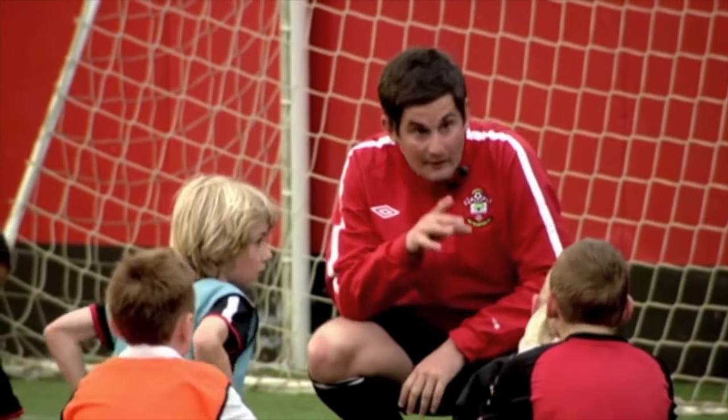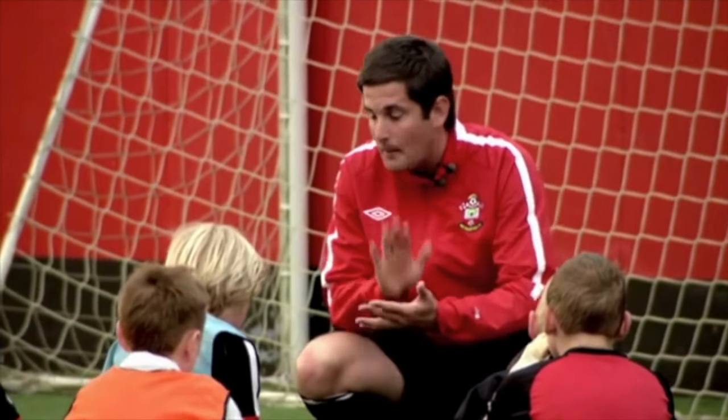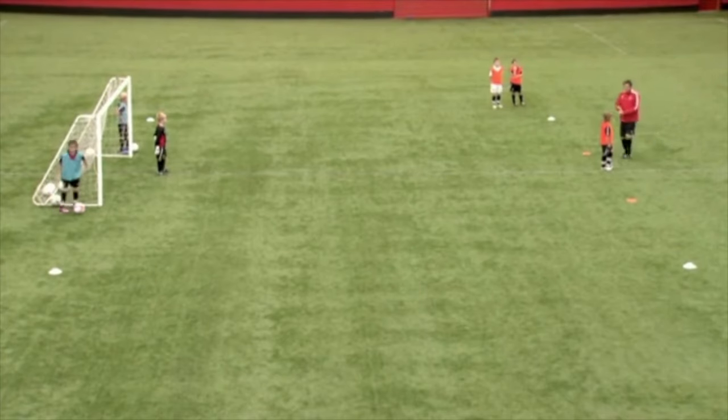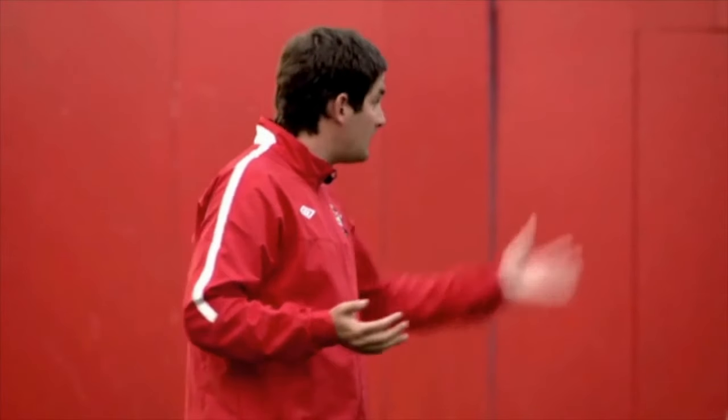Moving on from that, we're going to have a look at a little bit of an end product and some opposed work. Here's your setup. What we're looking at today — the topic is dribbling or running the ball. So we've established that when we dribble it's to get past someone, and we run with the ball when we've got space.